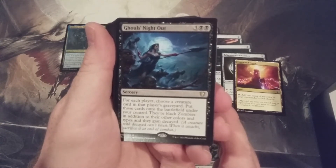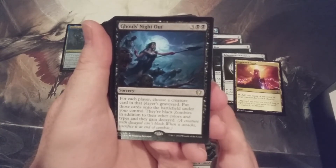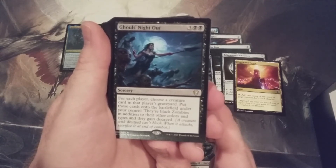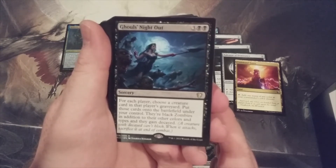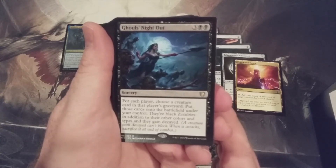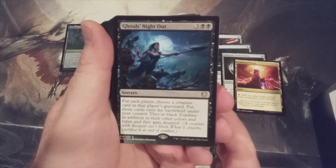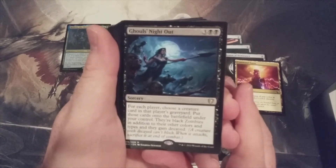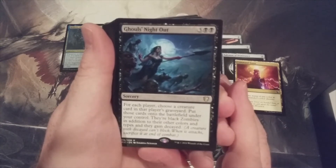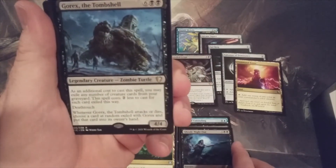Ghoul's Night Out — three and two black. For each player, choose a creature card in that player's graveyard, put those cards onto the battlefield under your control. They're black zombies in addition to their other colors and they gain decayed. That takes away some of their power, but it's still mass recursion for just five mana. We can't block with them, and they have to be sacrificed at end of combat. Just okay — though the artwork is epic.